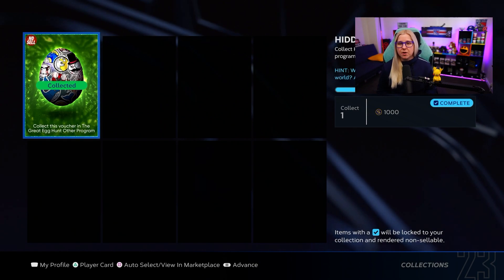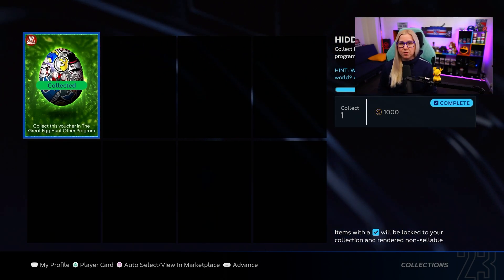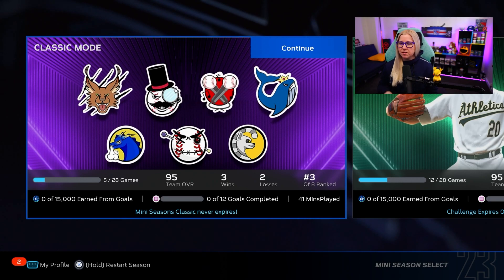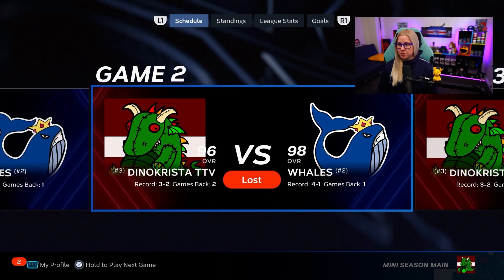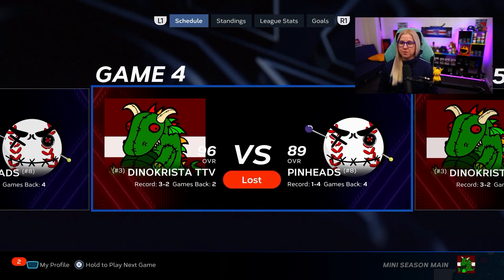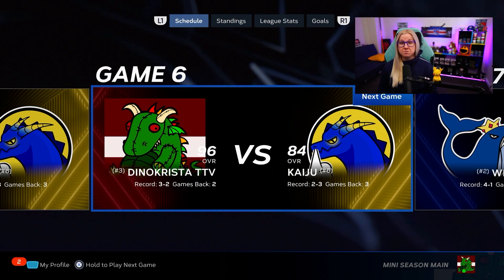A lot of people are confused about the mini seasons egg. You have to win away games. I only won three away games. I went to mini seasons, started a new season, played away games on rookie — won the first, quit out from the second, won the third, quit out from the fourth, won the fifth, and didn't play anymore. So all I did was play three away games and they gave me the egg.